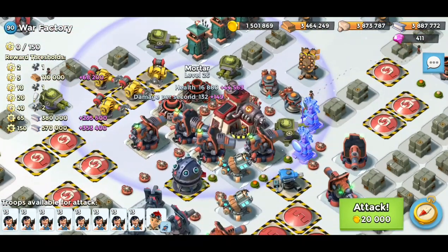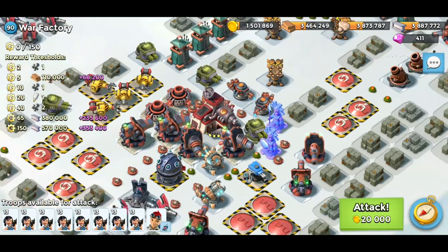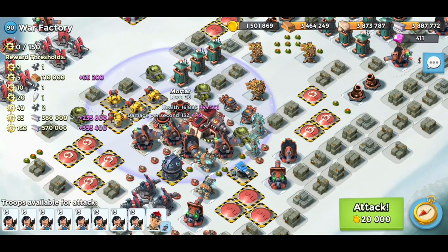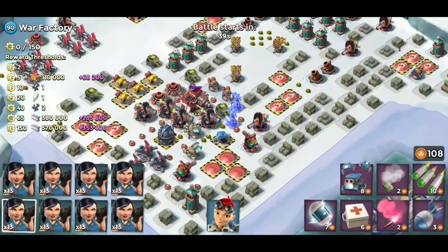You can use a box of critters or shock the mortars at the back as well, but they won't be too much of an issue. If you don't want to save your troops, use a box of critters or another shock for those - so it'll be a two or three shock rush. Let's jump into it starting with Sparky's remote.